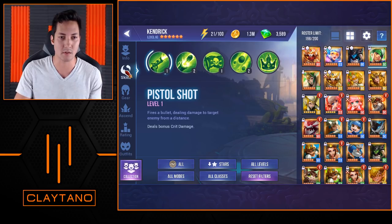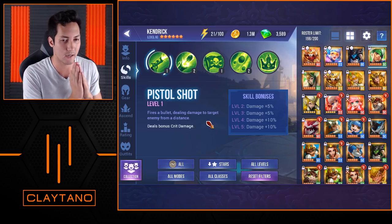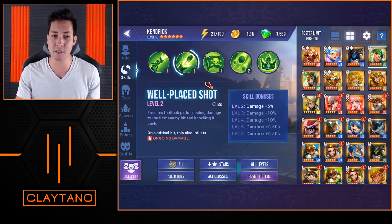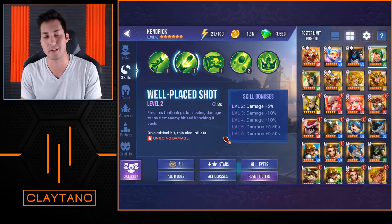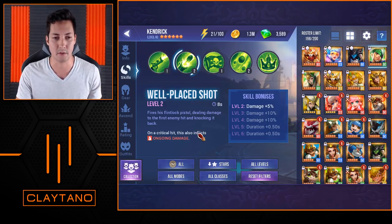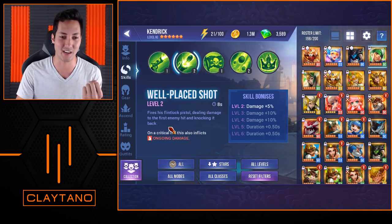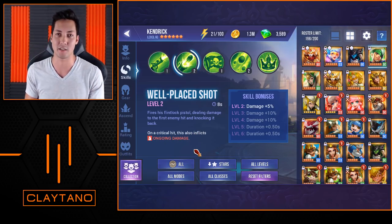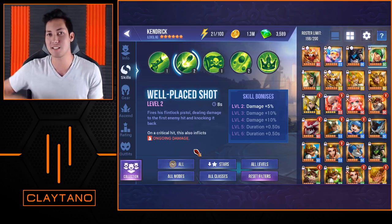As far as his skills are concerned — Pistol Shot is his basic ability. His skill fires a bullet dealing damage to a target enemy from a distance. His first skill, Well-Placed Shot, is actually super crucial in Elder Drakes mainly, and also really helps out in Ultimate Blitz as well. It doesn't really make too much of a difference on Arena Offense — this is more of a PvE skill for Kendrick. It fires his first flintlock pistol, dealing damage to the first enemy hit and knocking it back, and on a critical hit also inflicts ongoing damage.